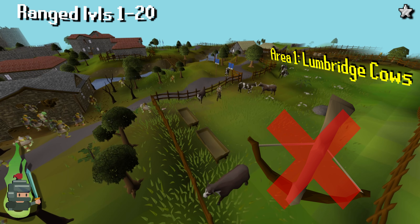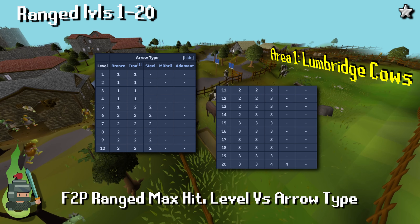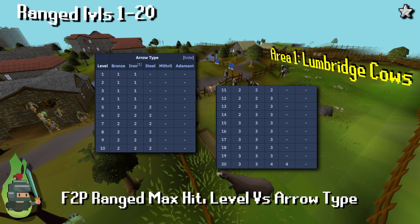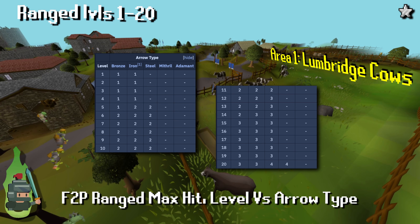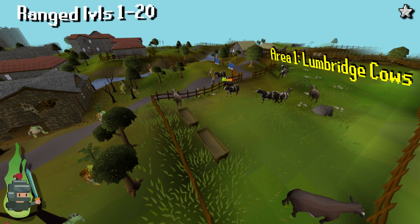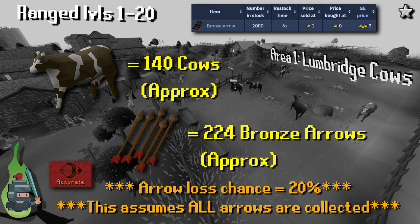Building on the table from earlier: your max hit is a function of the ammunition you're using and your range level, so it doesn't necessarily matter what type of bow you're using — that doesn't increase your max hit, it just allows you to use stronger ammunition. However, each bow offers an increased ranged attack bonus, meaning you're more likely to hit targets. In short, the better your bow, the higher your DPS, and the faster you'll gain experience and level up. Refer to the table because sometimes at certain levels, certain ammunitions will do the same max damage. You'll need to kill around 140 cows to get from levels 1 to 20, using approximately 224 bronze arrows.